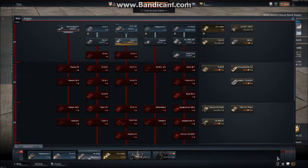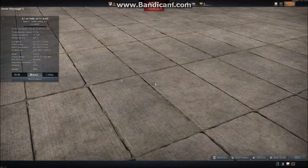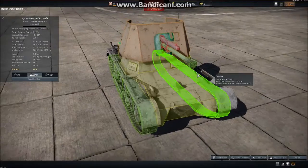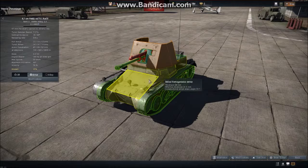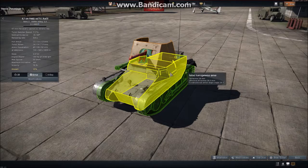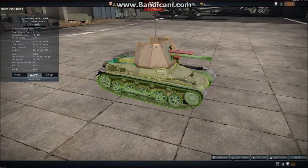Swiftly moving on to Germany, we have the German open hull tank destroyer — the Panzerjäger 1, equipped with the Czech 4.7 centimeter PaK gun. Not much armor, as you would expect. It's a low-tier tank destroyer at 14, 13, 13 millimeters all around. So you need to stay hidden with this tank.